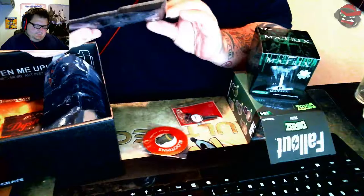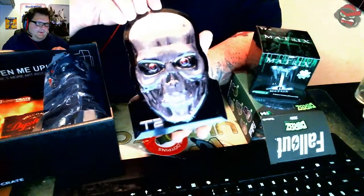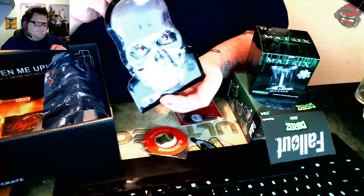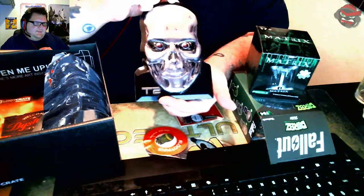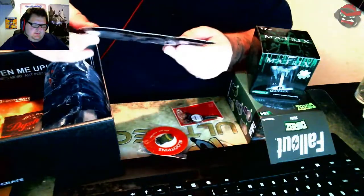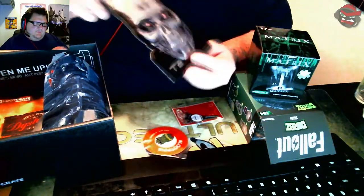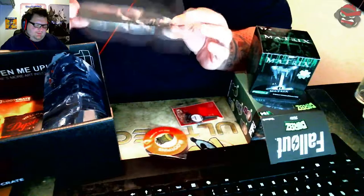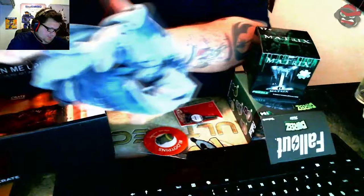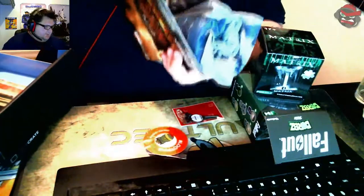What the hell is this? Well, it's a Terminator 2 Judgment Day item — it's like the T-800 model. It's just a piece of metal though. You just hang this up or something — I have no clue what this is actually for. There's no instructions or anything.